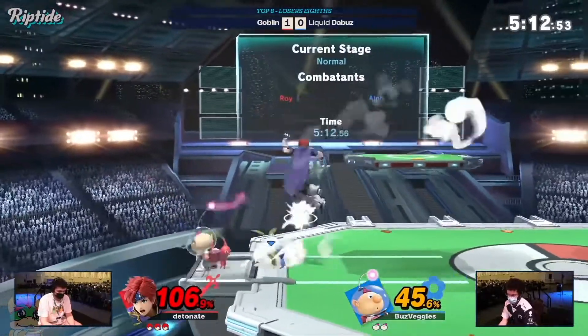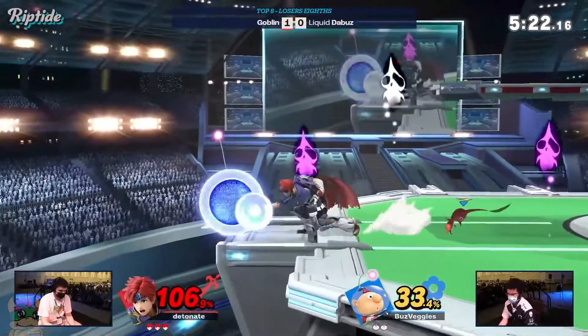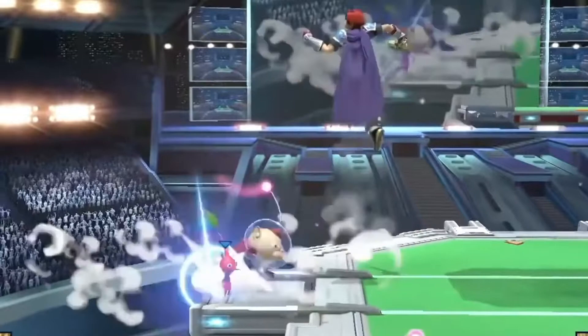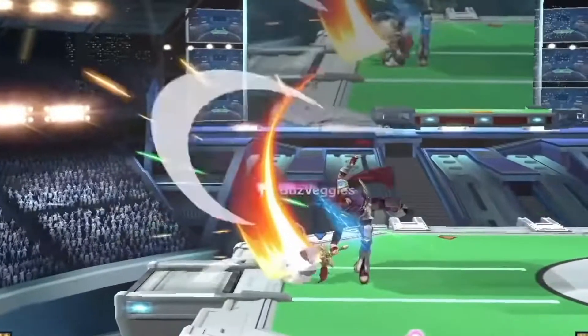Goblin could simply react, and that actually happened earlier. DeBuzz was able to get called out — let me try to find the moment — it's right here: DeBuzz tries to come through and do something about where Goblin is, and Goblin just straight up fairs it. I'm not sure if that was DeBuzz pressing a button trying to catch a roll in the air, or if that was an actual punish for the roll.